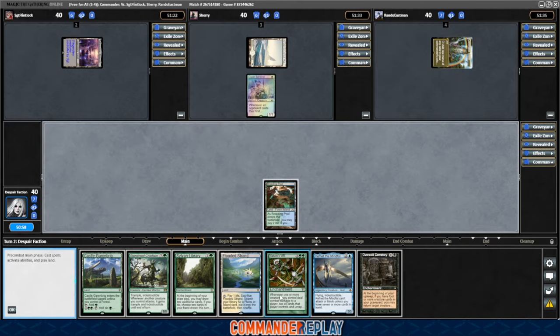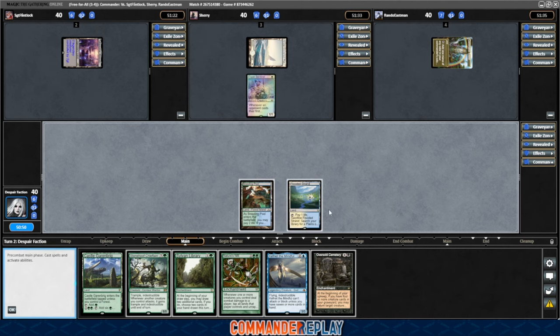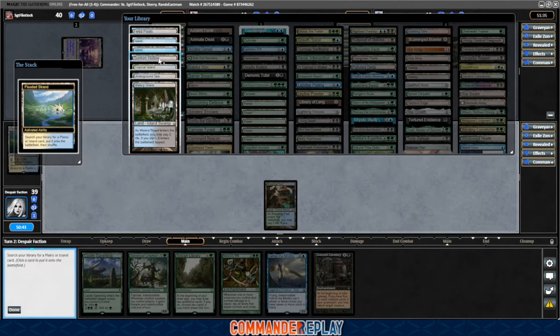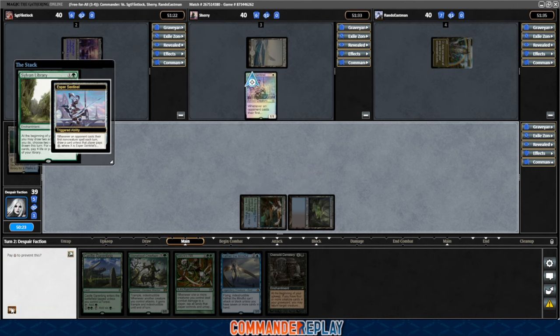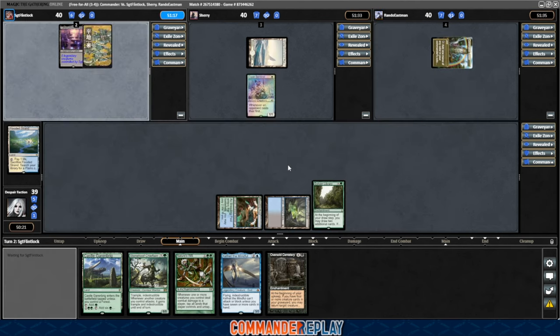There's an Oversold Cemetery — could be good later in the game. Let's play the Flooded Strand. Crack the Flooded Strand — we'll get something with some black in it. Green black would probably be the most ideal. We don't have a green black, so might need to update the mana base on this deck a little bit. Let's go for the Underground Sea. Play the Sylvan Library. There's an Esper Sentinel on the battlefield — we can't pay. We'll pass like that.